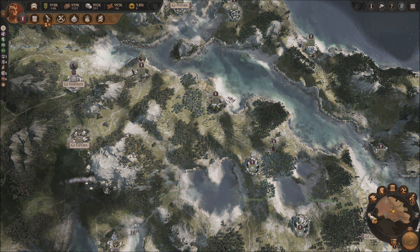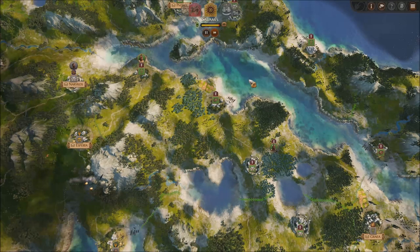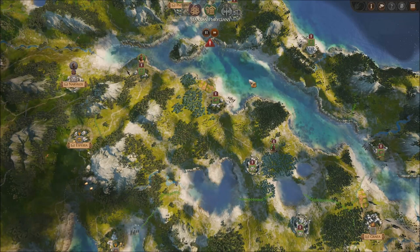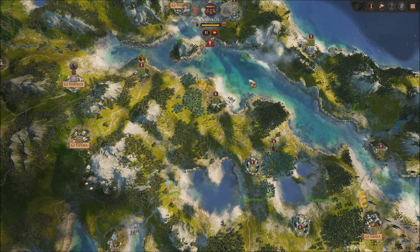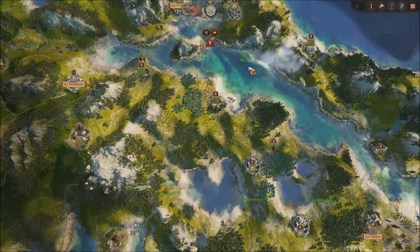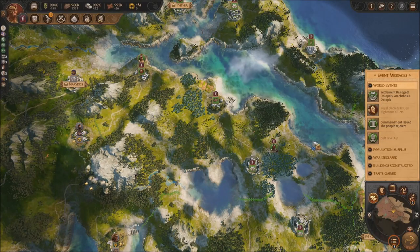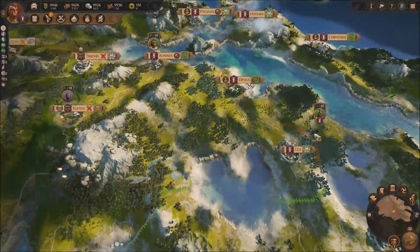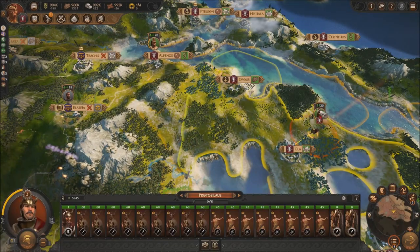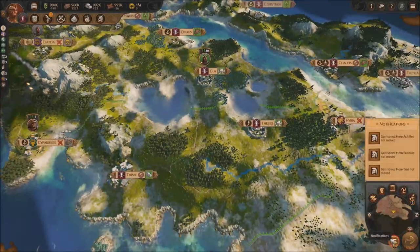I just need armies in the south to be able to control the region, make sure that if there's enemies they're going to attack us, which is pretty much going to be the case for sure. There's definitely going to be someone declaring war to us on the south eventually. I'll be ready at least — I'm going to have some armies already deployed there. So I'm going to send this guy over here. He's going to be stationed in Galah.